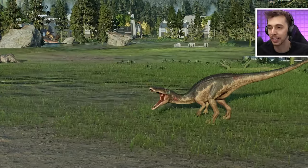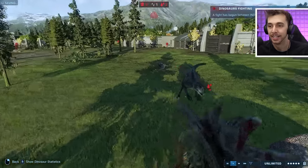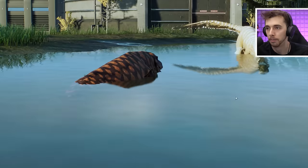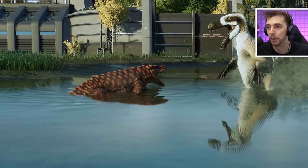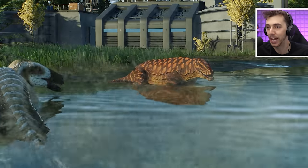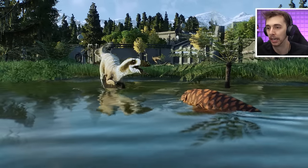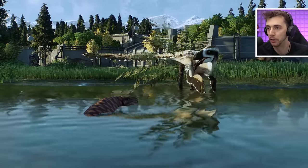Baryonyx looks so clean and actually wins that one! Three losses for Dinokairos. Scorpius Rex against Stegosaurus — Stegosaurus on 34%. Utah Raptor, come on! No — Megalania, I think, is still alive? Knock down this six-foot turkey, you got this! A battle in the water — Megalania in its element, it's a lizard, it's a slithery boy!